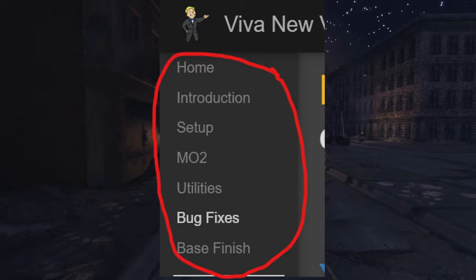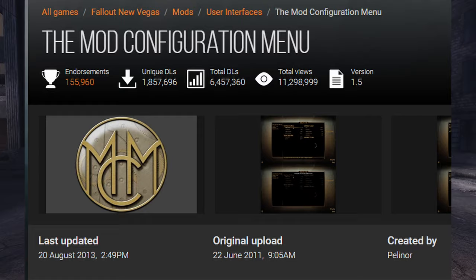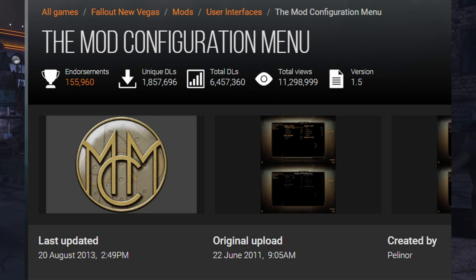Once you've gotten that done, we're going to start modernizing the game in other aspects, starting with the user interface. The first UI mod you're going to need is the Mod Configuration Menu. This is exactly what it sounds like — it's an additional menu that lets you configure and customize some mods that you download.